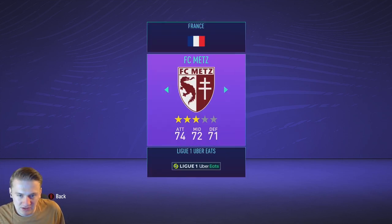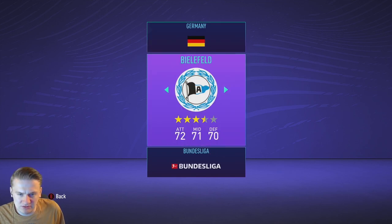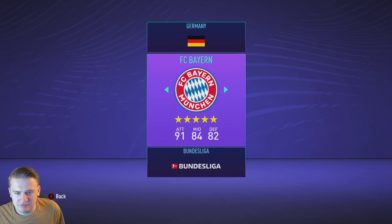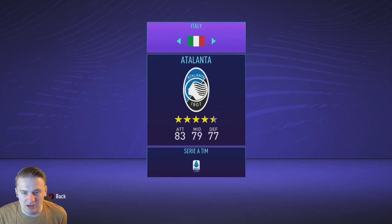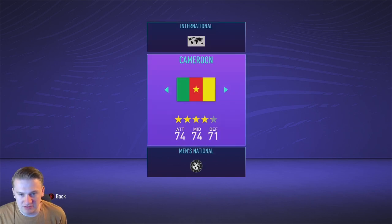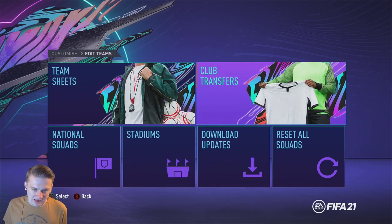The rest have licensed stadiums and you basically can't change a licensed stadium. For example, go to PSG — it's not there. Go into Germany, go to Bayern Munich — Bayern Munich is there. Dortmund's not there, for example. Wembley won't be here because England have already got Wembley. Hopefully you guys enjoyed this video — make sure you leave any comments below on any other career mode how-to videos you want to see. See you soon!